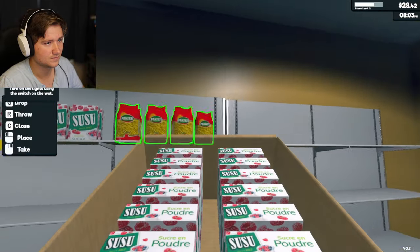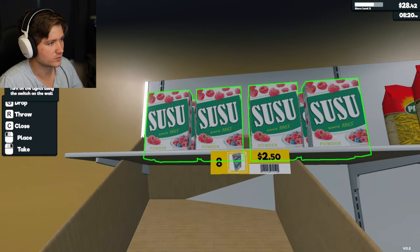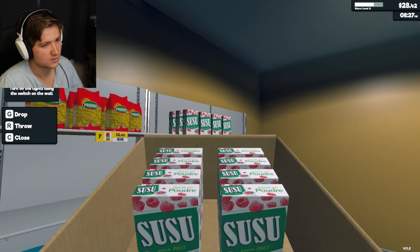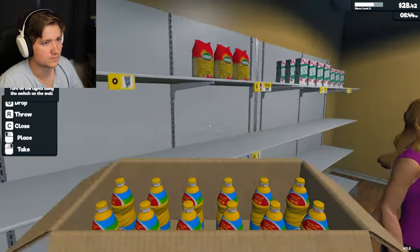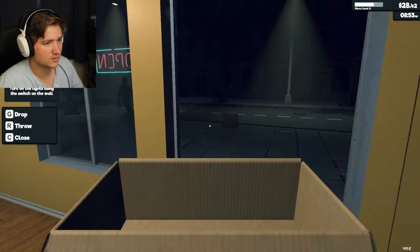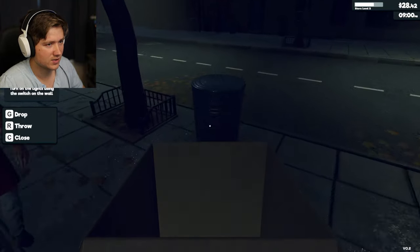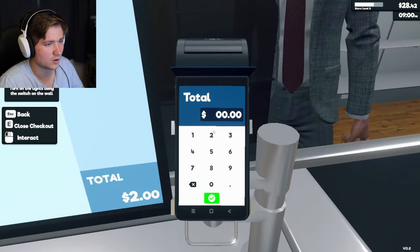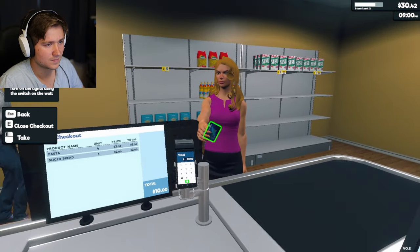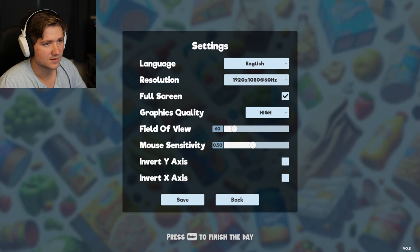I never restocked. Am I right to think that I need the original box in order to move it? Drop, throw, close, place, take. Can I do that with any box or is it just the original box? Hold on, let me restock everything. You guys are buying stuff faster than I can sell it. I was so confused. I need to lower the sensitivity - it's moving too fast for me. Let's put it at 38, see how that does. Continue. Oh, that's a little better.